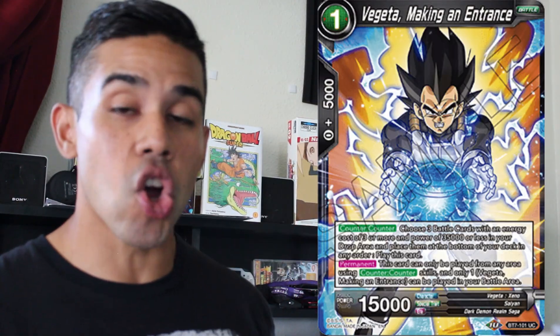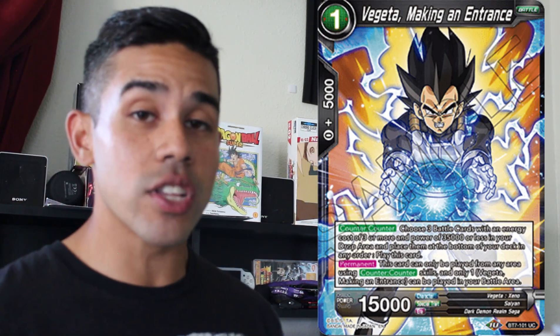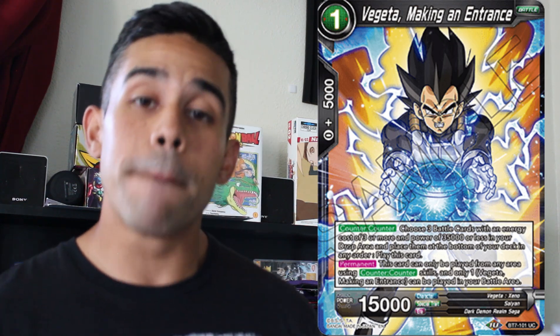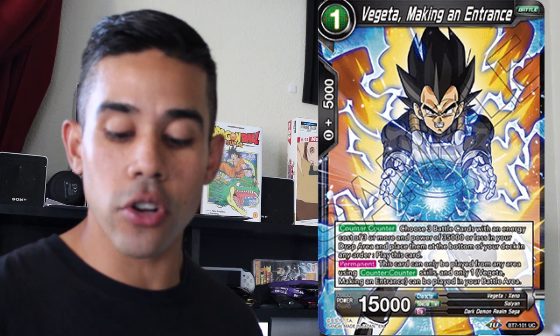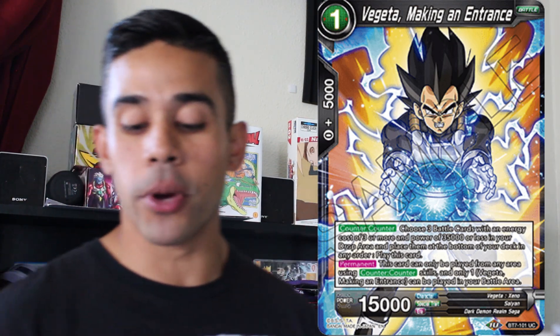After that we've got Vegeta Making an Entrance — an amazing card to go against Janimba players. You're always going to be coming across Janimba players, I guarantee it, so you definitely want to side this card. What it does is allow you to put up to three cards from your deck that are three cost or more and 35k power or less back into your deck. This lets you survive a turn or two from Janimba milling you out and leaving you no cards in your deck to draw. This card literally puts cards back into your deck and is a counter, so you can play it when your opponent activates a counter — very amazing side deck card.